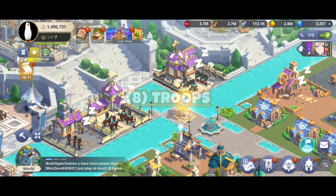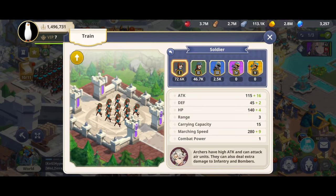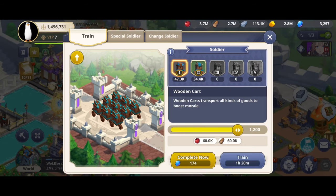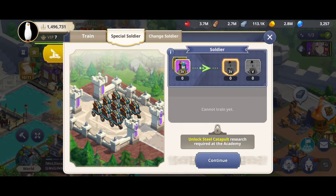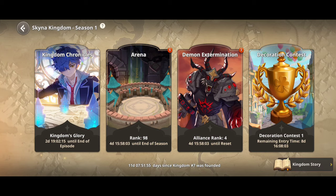Troops: there are six different types, however only four will be accessible at the start — infantry, archers, cavalry, and carts. Carts are mostly used to collect resources. You'll need to recruit more level one troops to gather. Countering system: archers can deliver more damage to infantry, infantry can inflict more damage on cavalry, and cavalry can deliver more damage to archers.